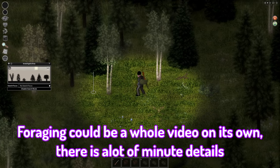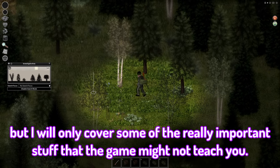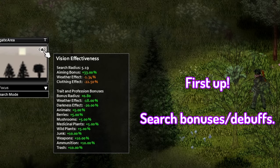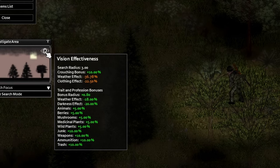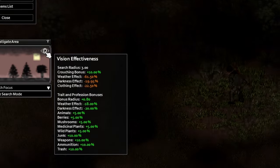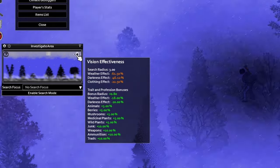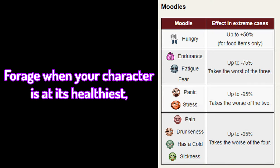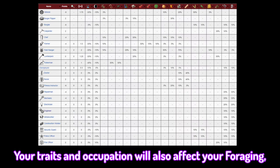Next up, foraging. Foraging could be a whole video on its own — there's a lot of minute details, but I will only cover some of the really important stuff the game might not teach you. First up: search bonuses and debuffs. There are a lot of different things that can affect your ability to find items in search mode, such as the weather. Never forage in rain, snow, or fog, as the debuffs are up to 75%. Also, never forage at night — the debuffs are higher again at up to 95%. Forage when your character is at its healthiest. Negative moodles will affect your searching up to 95%.